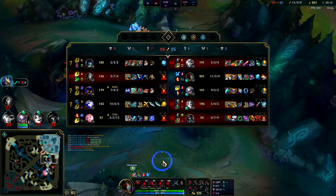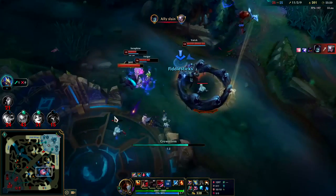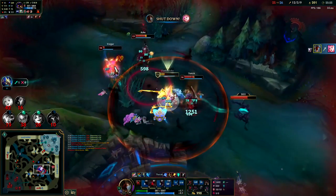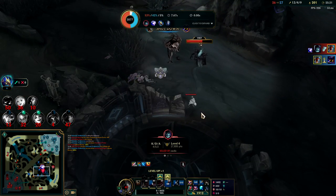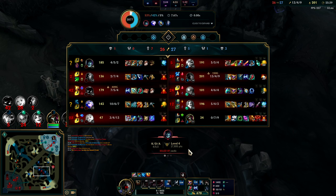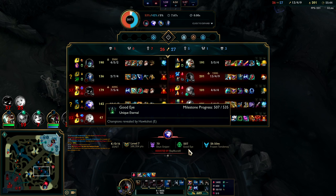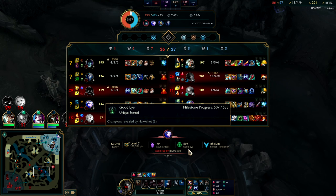Their team is playing better together than we are. They get the Dragon — that sucks. At least I had Ignite to get that kill. I really wanted that Dragon. We need to give Fiddlesticks a chance to set up — if we don't let me set up there's not much we can do. A lot of frantic spazzing around.